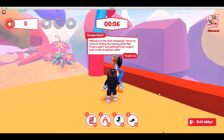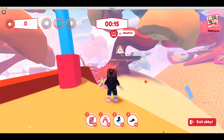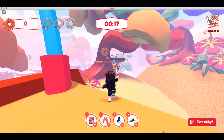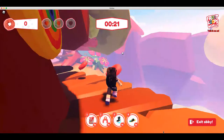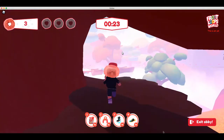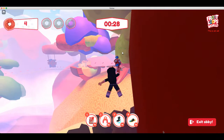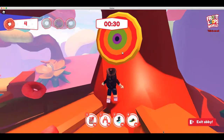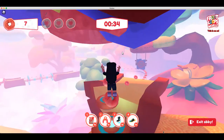Welcome to the final challenge. You're so close to finding the missing giant red Froot Loops and getting Froot Loops back to the breakfast table. Okay, so it looks like we have to grapple — we press E. So far so good. Just going to keep grappling to complete the challenge and collect the last red Froot Loops.